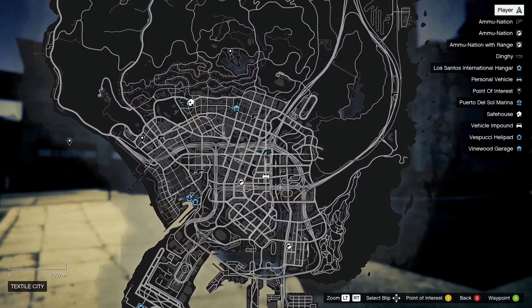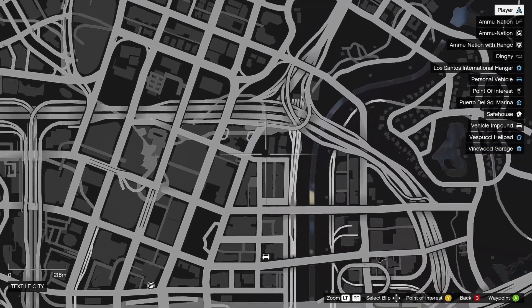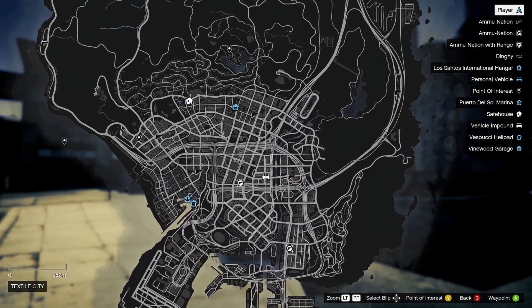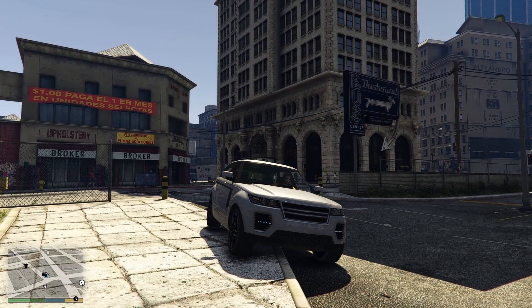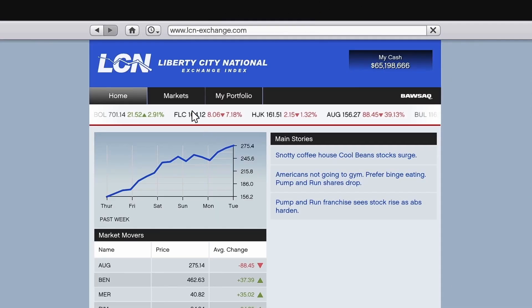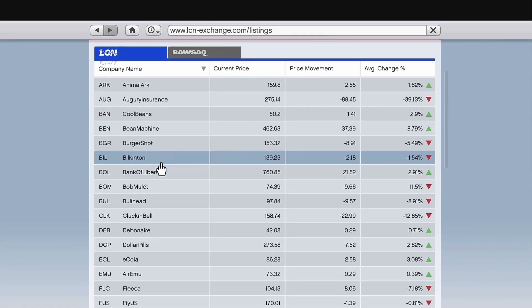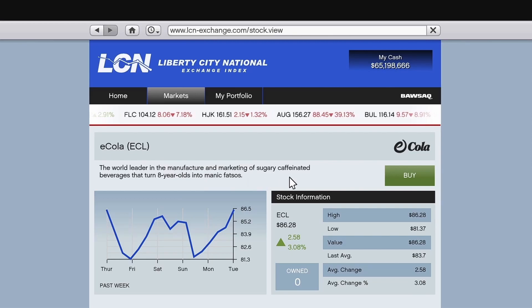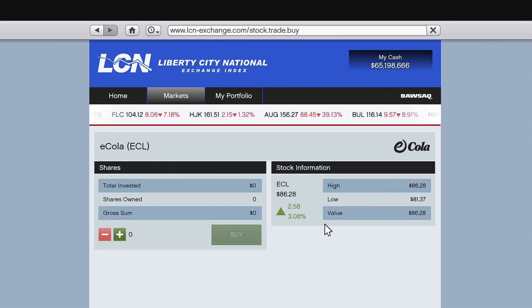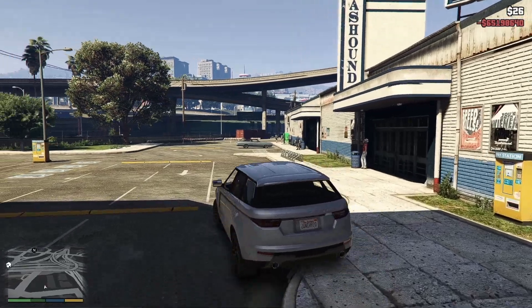Right, this is the second one. It's the Sprunk machines. This place has got three of them — a lot of places just have like one or two, but track this one down and it's got three. Get yourself on the market, come down to eCola and buy it.